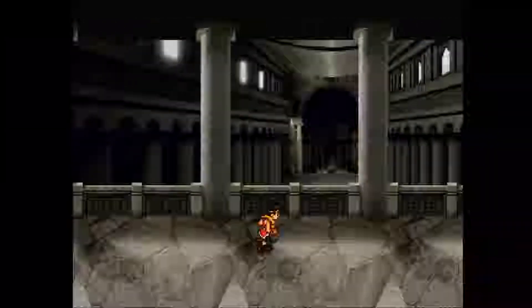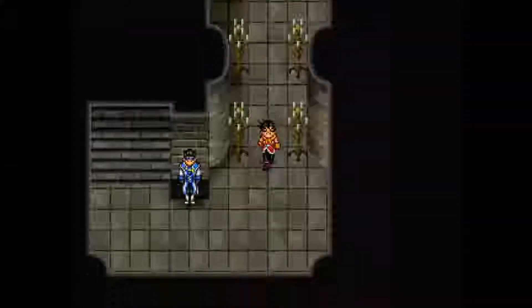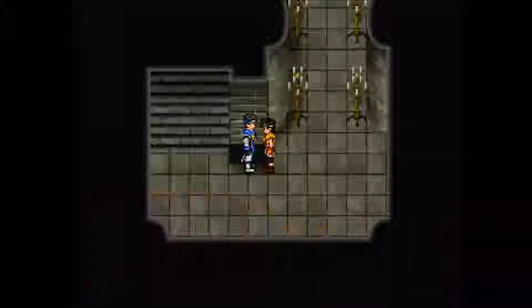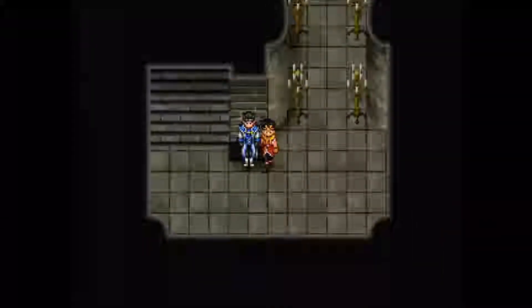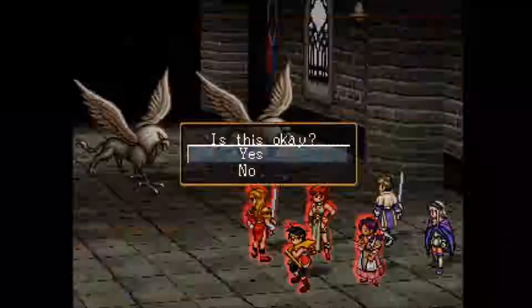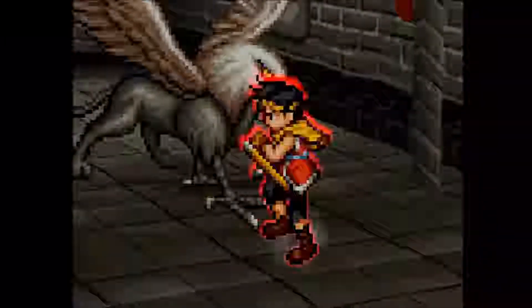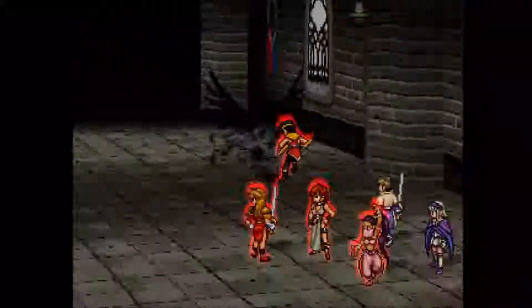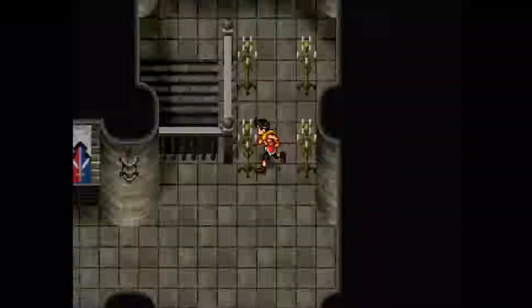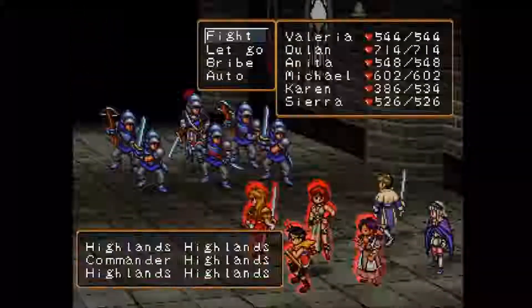Hello, everybody! Welcome back once again to the Suikoden II walkthrough. It looks like I've cut out a bunch of footage here. This is basically a return trip to Rockaxe Castle. I spoke with the Blue Knight down there, kind of before the stairwell, and he gives you a thunder rune, so those are always nice to have. We're going to continue on to Gerudo's office here, which I believe is just south of us.